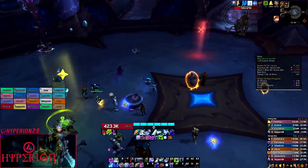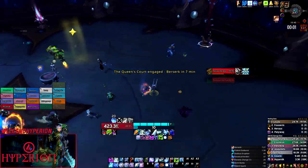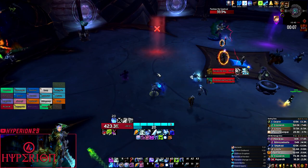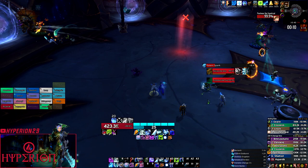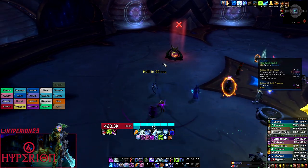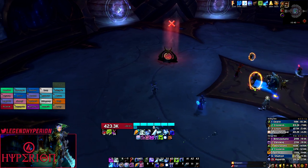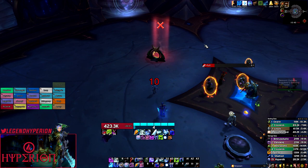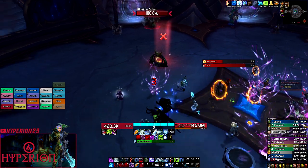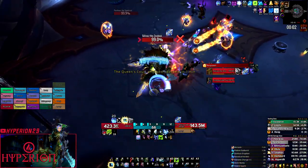One niche tip related to demon hunters and shadow priests: before your actual pull, pull Sylvanas to right where the room entrance is so you can reset at any time, but let your demon hunter get his Eye Beam, then Meta, then Eye Beam combo off. This ensures maximum Meta uptime, and during this time your shadow priest will also be building insanity. Once the combo is done, reset the boss, do a 20-second pull timer coinciding with the boss respawn — your demon hunter will start the fight with an extra Meta and your shadow priest will go in with full insanity.